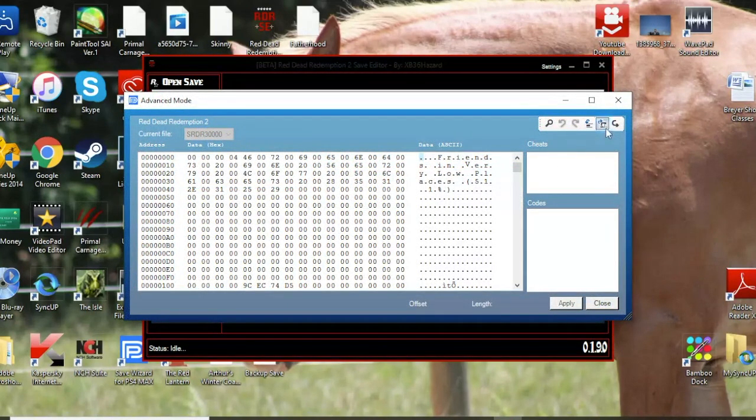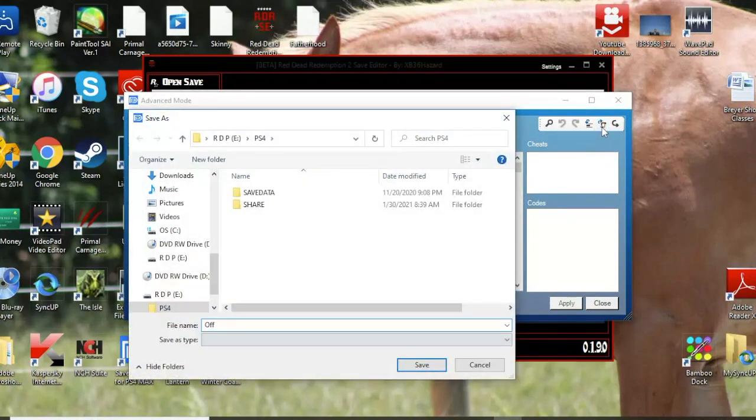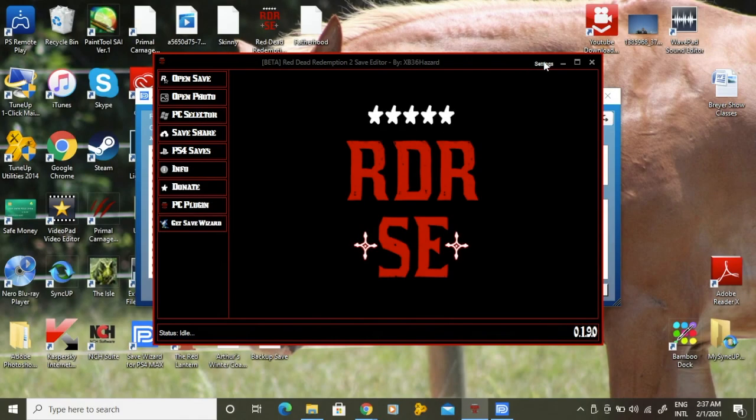After doing that, go to the export file button. Next, let's open up the RDR save editor.